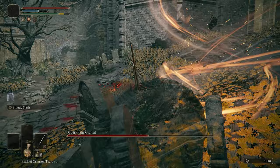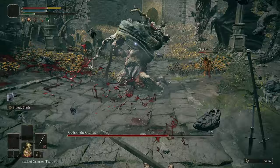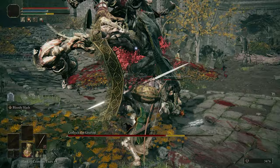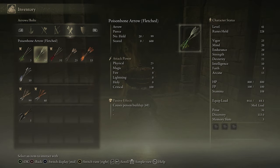Like Margit, Godric will have some odd delays in his attack animations, so don't roll too early or you'll be taking some damage. You can also get some good hits on him just before he enters his second phase, as he spends a few seconds screaming and not moving. Also like Margit, he's very weak to hemorrhage, so there's solid potential to inflict serious bleed damage on him. Poison is also very effective, so if you have poison arrows or the poison mist incantation, that'll get some nice damage as well.